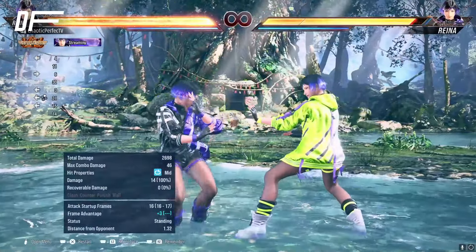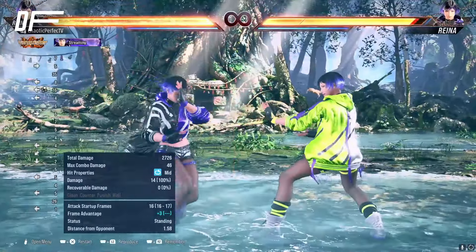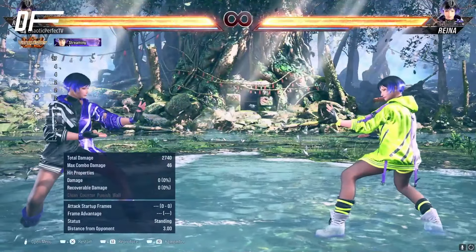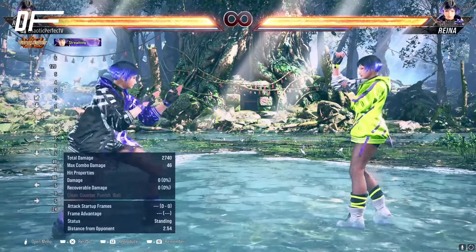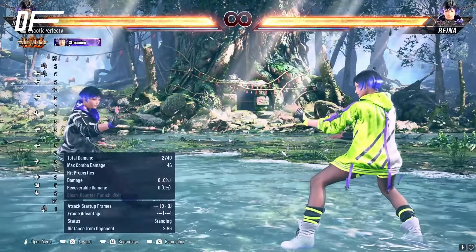Back two is good against people that are sidestepping you — quick i16 homing mid with really good range, minus nine on block, plus three on hit. Heaven's Wrath and Sentai take a little bit of effort and risk to get into sometimes, but luckily we also have on-soku, so we can do back three, wait for a whiff, and until-before — and if they block it we're still safe.